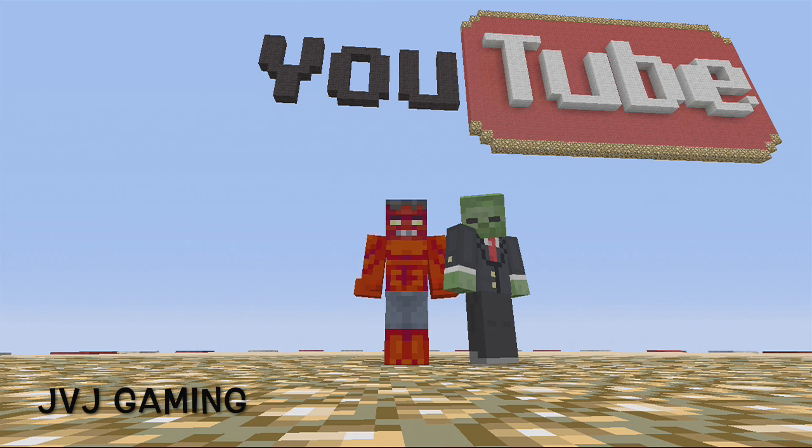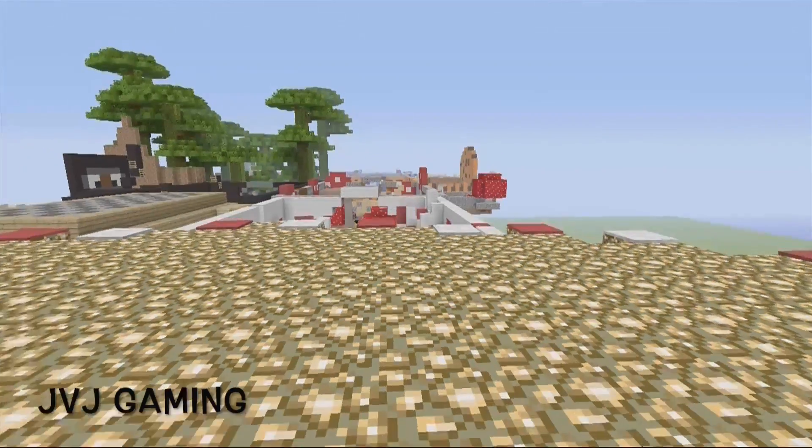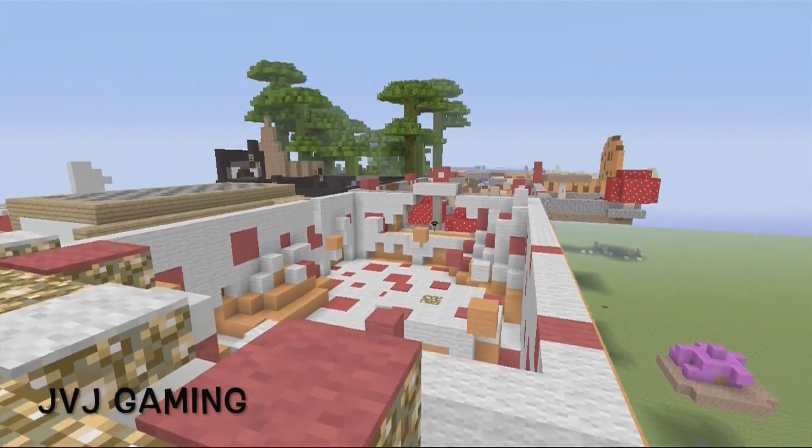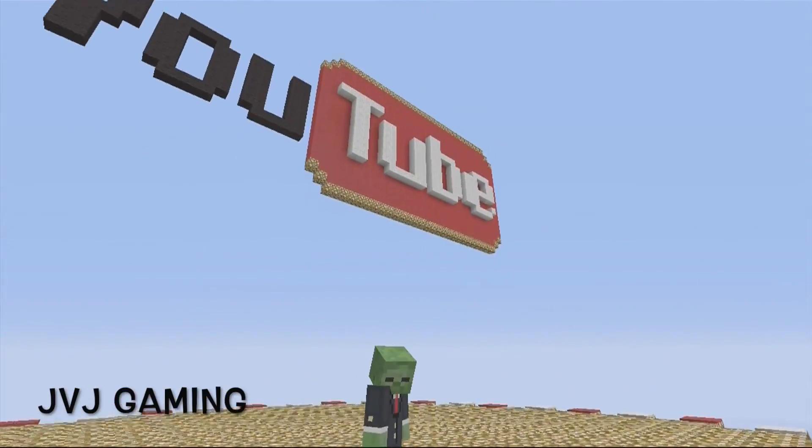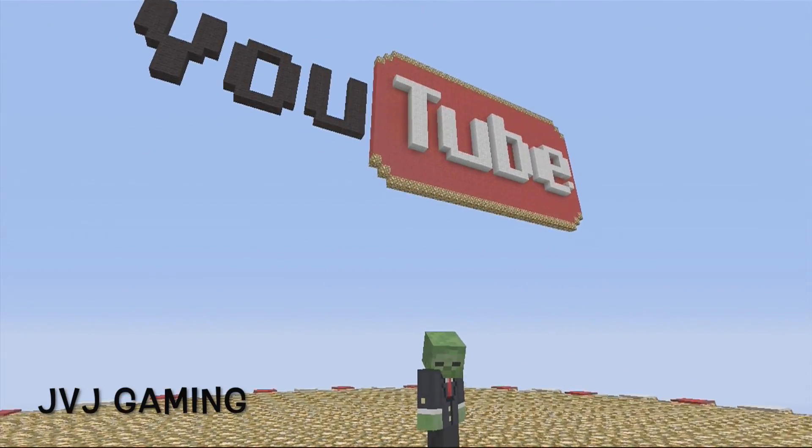The second one is going to be the fence gates. They're going to add the oak wood, spruce wood, birch wood fence gate, and the jungle wood fence gate. These are added to the game as essential building components.